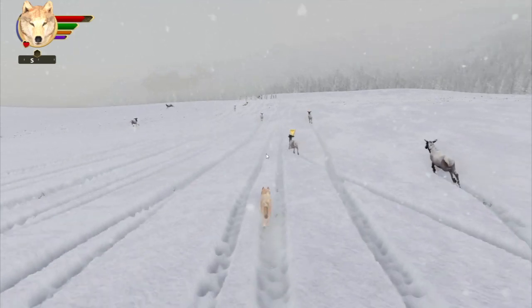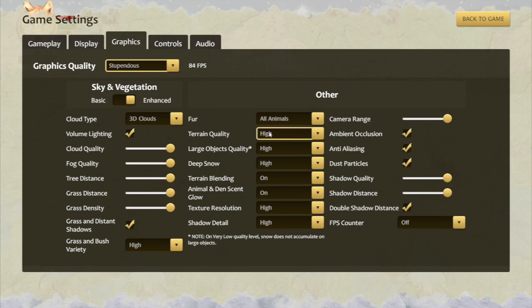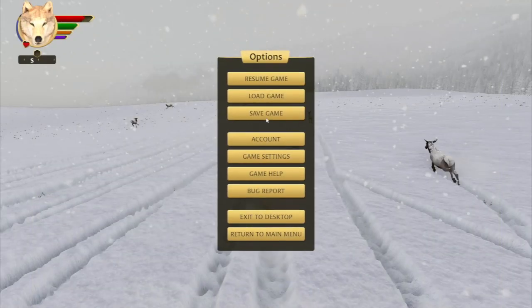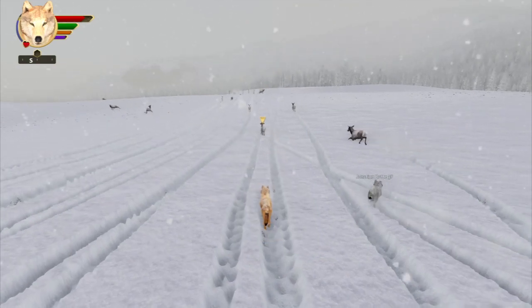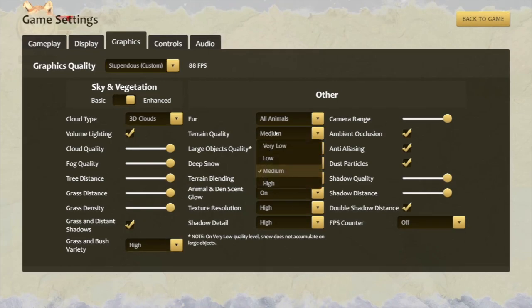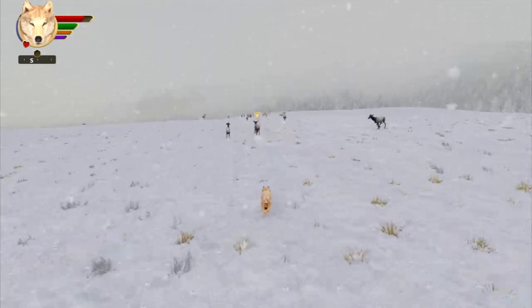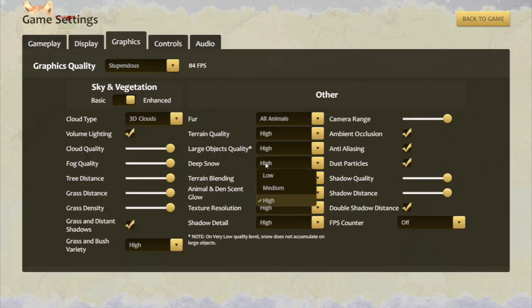We have deep snow enabled on medium and high terrain quality levels — we think that's about right, but especially if you normally run on medium terrain quality, we would love to get feedback. Press 11 in the game to let us know how it's running. If you switch to low or very low terrain quality, it's just flat snow on the ground with no depth to it. There are three quality levels to the deep snow that improve the resolution and visual quality as you step that up.